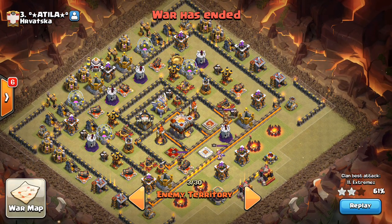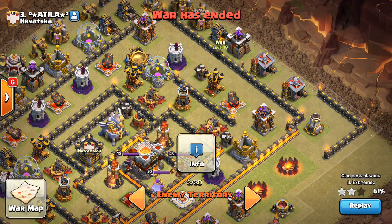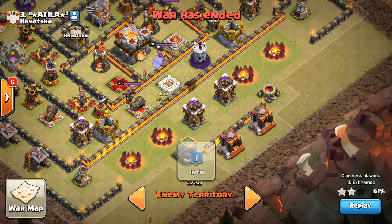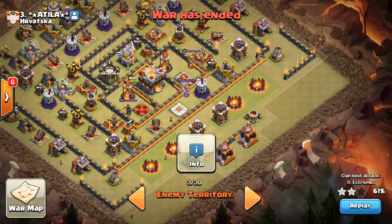For dragons, you have to do two things: get the relevant air defenses taken out, and create the funnel for them. Basically how the attacker did that is he sent in a kill squad right here to grab these two air defenses and create the funnel, then down here dropped a golem and a queen. Just those two things — let the queen step up, create the funnel by taking out some of these buildings, then from there it's a straight path coming from the three o'clock side towards the Town Hall.